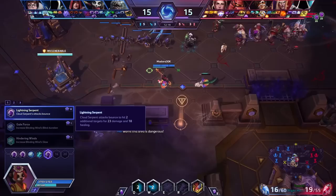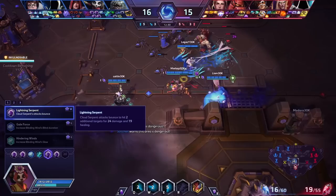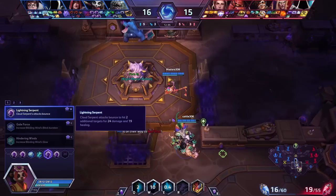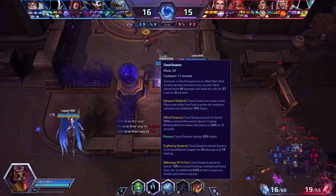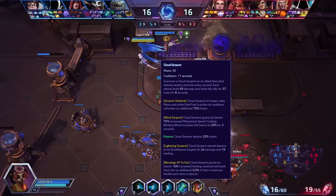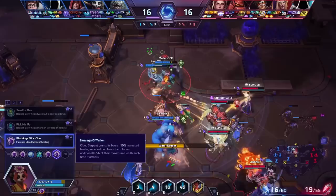At level 13, Lightning Serpent makes the attacks bounce, hitting two additional targets and healing for 18. Does this stack with the original healing? It actually does stack — so if the Wind Serpent hits and you get healed for around 30, you'll also get healed for each of the bounces. It almost effectively doubles the amount of healing you get from each Wind Serpent proc, and it's also some nice poke damage. Rather than being a percentage, the healing is listed as a flat 19 and the damage is direct — the percentages don't stack.